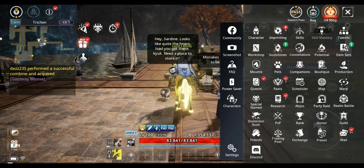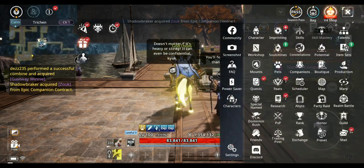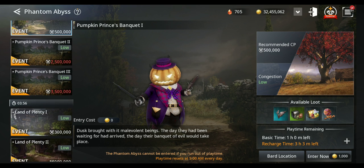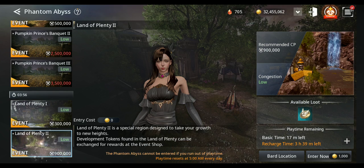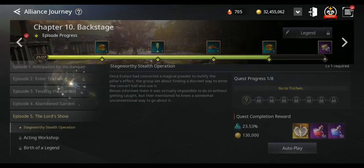Besides the main story, you can also use the Abyss to level up. Go to Land of Plenty — choose this zone or that one depending on your CP: if you have higher CP go for the harder zone, if lower CP go for the easier one. These zones will help you level up really fast. By doing the story and the Abyss together, you should be able to complete most of the story up to around chapter 10 in about one or two days.